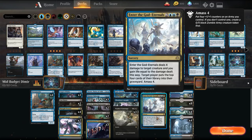You gain life equal to the damage dealt that way. Then the target player — either yourself or your opponent — can mill 4, and you get to amass 4, which means you create a zombie token and put four +1/+1 counters on it.